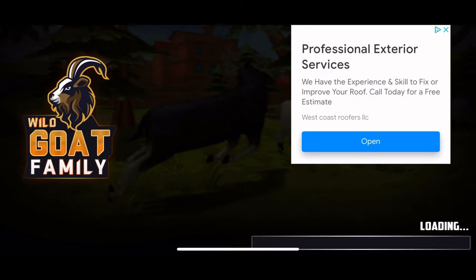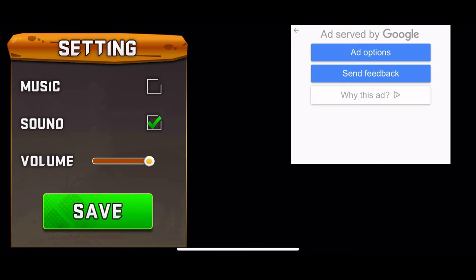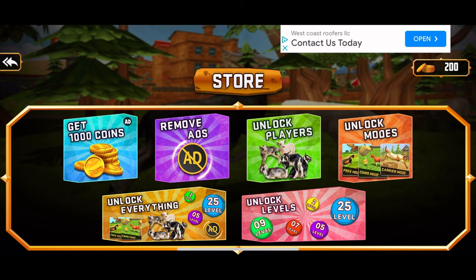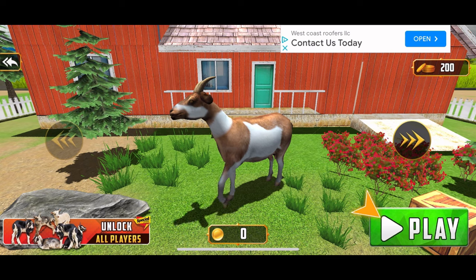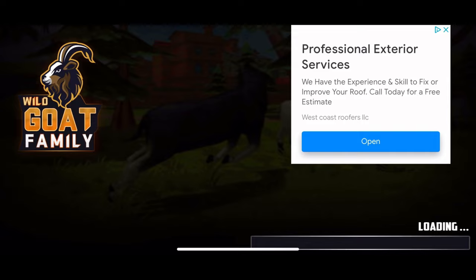Let's turn the music off so you guys can hear at least the sound effects of the game. Let's check the store to see what we can use these coins on. Unlock players? That sounds interesting. Of course, it's a real purchase and an ad. So it seems like we have to select the standard goat and then career mode, I guess. Okay, so level one.